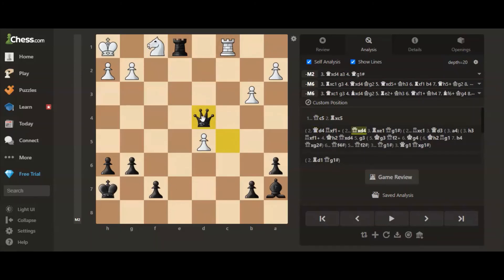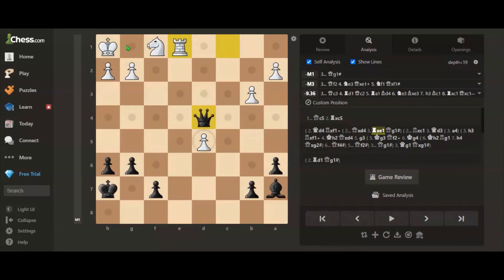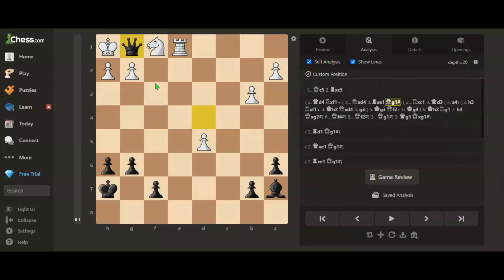Now we can play queen takes d4. After rook takes e1, queen to g1 is simply checkmate. Thanks for watching.